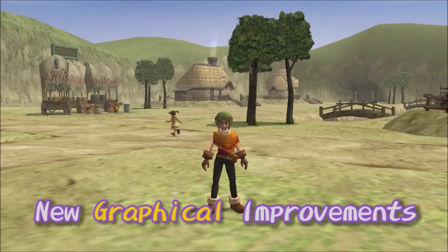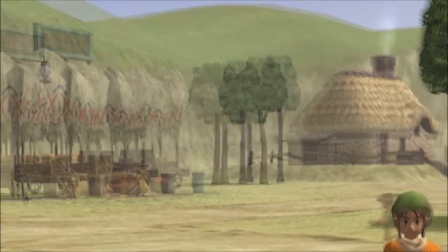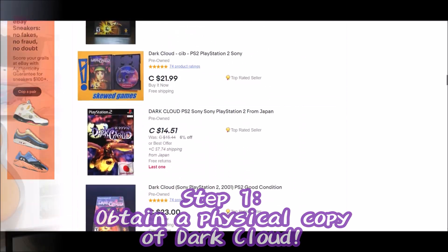I've added chapters for ease of use — you can jump into any chapter that best fits your current situation. Step 1: get a physical copy of Dark Cloud. You can find these on eBay or Amazon.